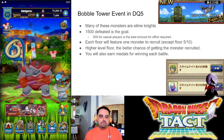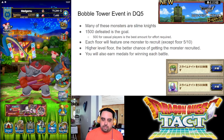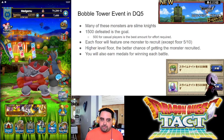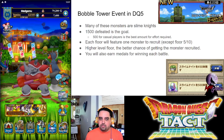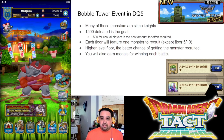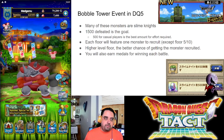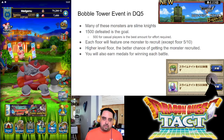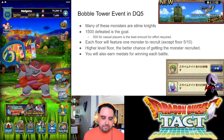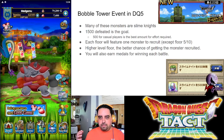For the Babel Tower in DQ5, there are 25 levels. Each floor features one monster to recruit except for floors five and ten. The goal is to defeat 1,500 enemies total, but for casual players the key milestone is 500 enemies to earn the iridescent orb. Many of these monsters are slime knights but there will be one featured monster per level. If you're farming for recruitable units, you'll mainly be running floors 19 through 25. You also earn medals for winning each battle, and progress here gives you items needed to fight in the mega boss battle mentioned earlier.